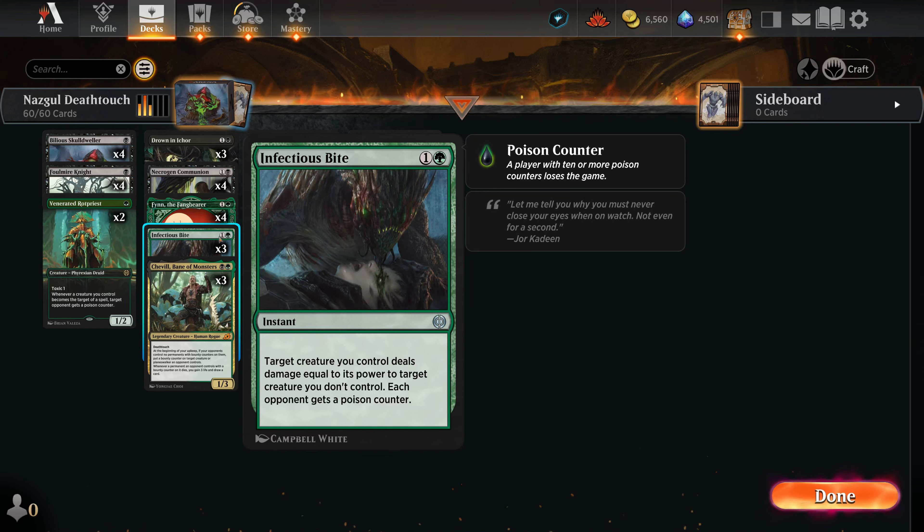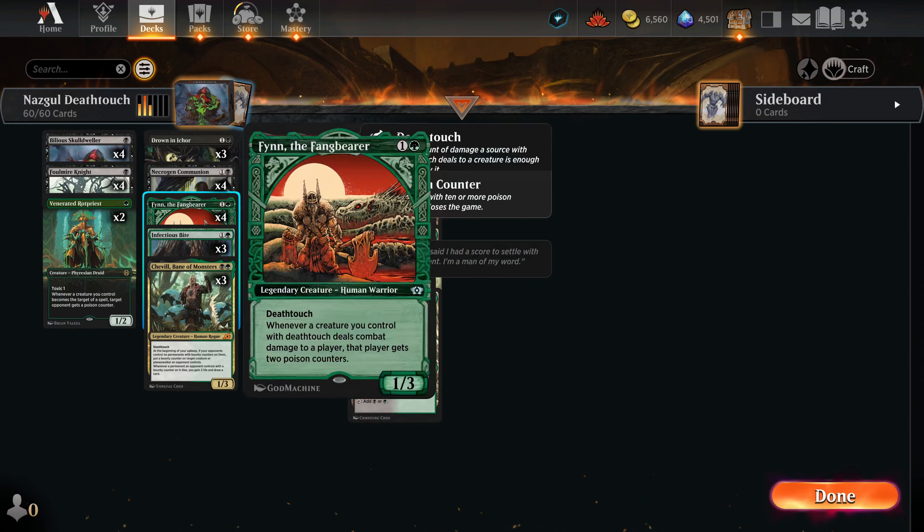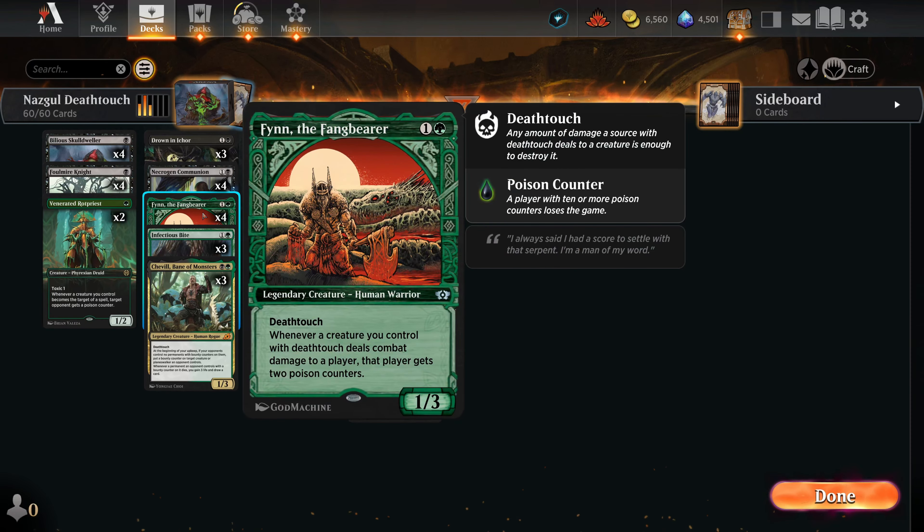So that's one thing this deck can do. We also have Venerated Rot Priest and some removal and targeting spells. We have Drown in Ichor — target creature gets -4/-4 until end of turn, proliferate. So if our opponent's at like 8 poison counters, we can just target something and Venerated Rot Priest plus the proliferate will be enough to kill them. There's some potential there, and it's also a removal spell for our opponent's creatures.